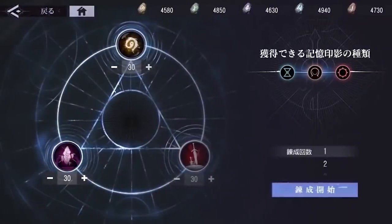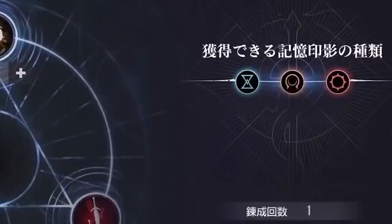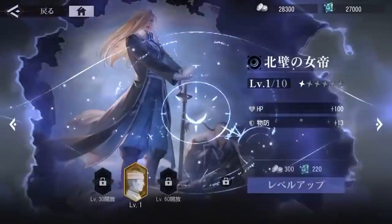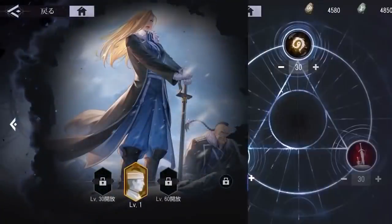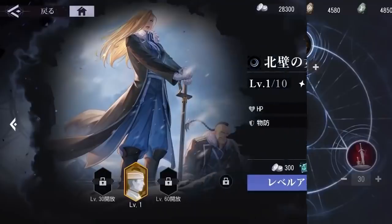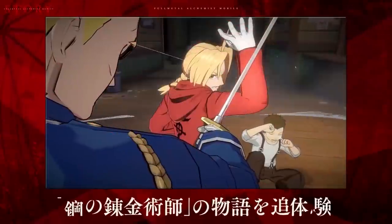The next screen is a bit confusing — there are a bunch of materials at the top of the screen, and by using certain types you can obtain three types of memories on the right. At first it looks like this is the game's version of summons, because after this animation a character shows up. But there's actually a cut in the video, so we don't know if these screens are directly connected — they might be two completely separate things. Either way, you got Olivia Armstrong. You can now level her up by using coins and crystals with that button. And that's kind of it for the trailer.